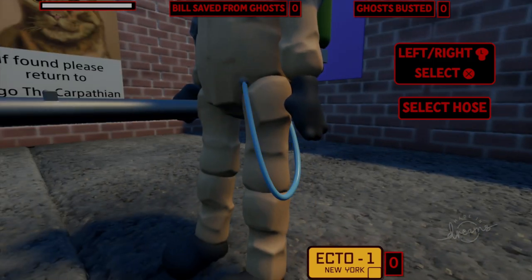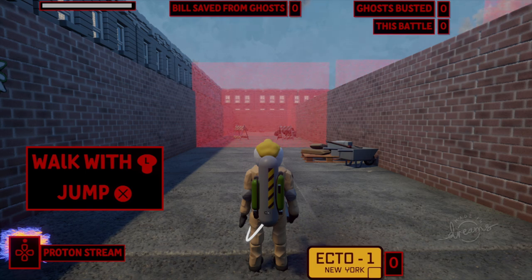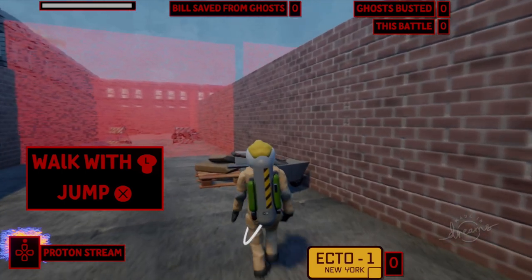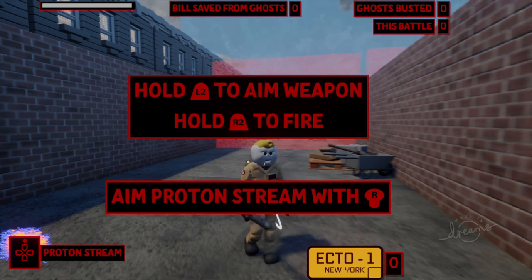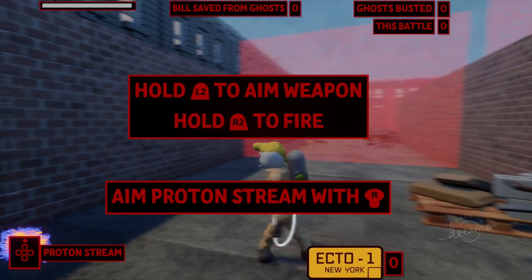We can even choose the color of our leg hose — I mean, who would even ask for that feature? I'm not angry that it's here, but being that I'm a marshmallow man, let me go with the white leg hose. A leg hose is like a pee hose, and I kind of like the idea of the marshmallow man peeing white liquid marshmallow.